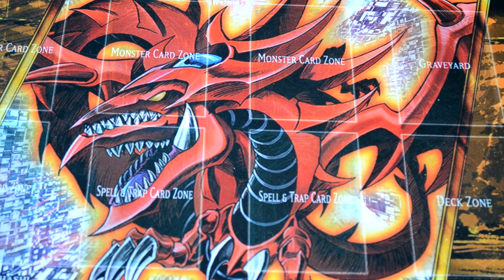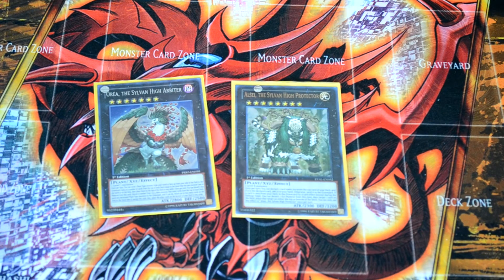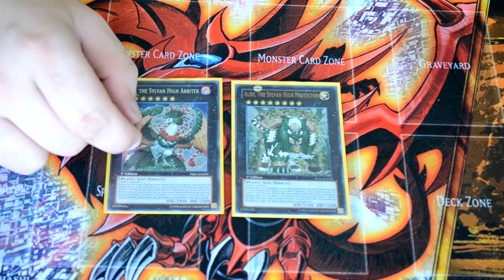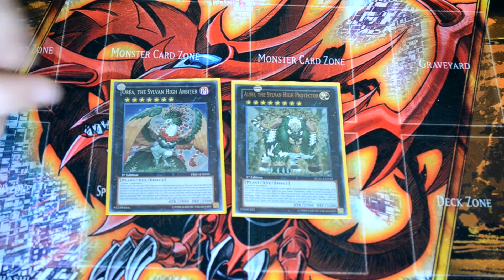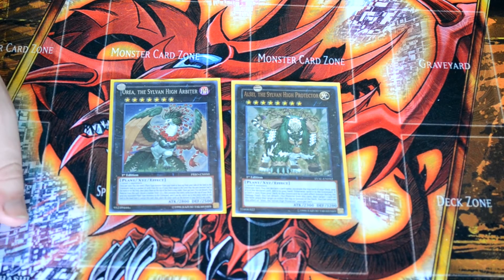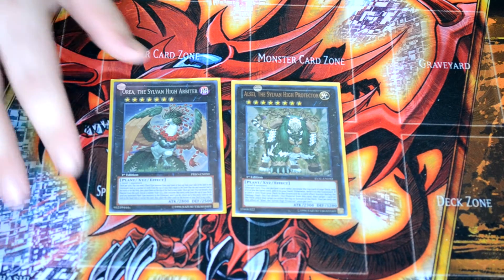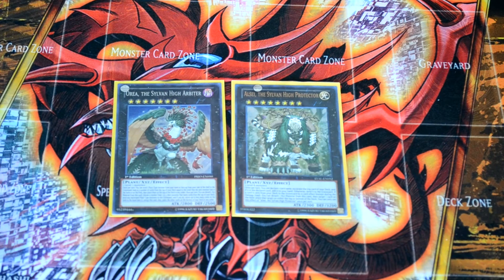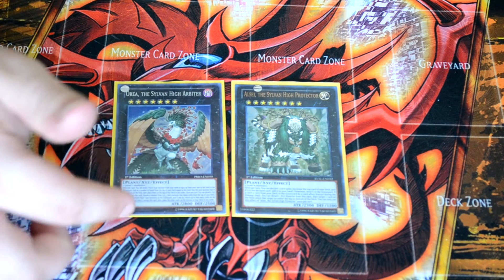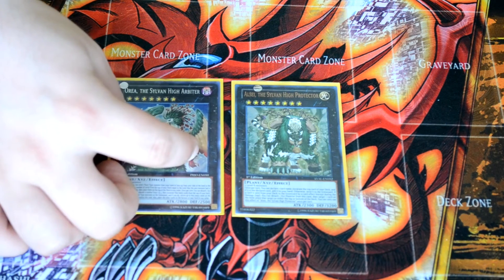For the extra deck, for our Sylvan cards we're running two Oriah and one ACV — the big Sylvan xyz with 3,200 defense. Oriah's 2,800 attack. You can send one plant from your hand or field to the graveyard to look at the top cards of your deck equal to its level, so if you send Hermitry you can look at the top eight and stack them in any order. Then you can detach material and excavate one to three — for every plant excavated, you can shuffle that many cards from your opponent's field to the deck. She's like a Tiramisu for Sylvans. I run it at two because it's just too good to go into.